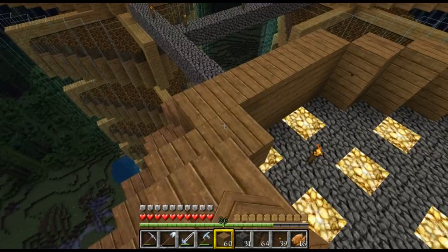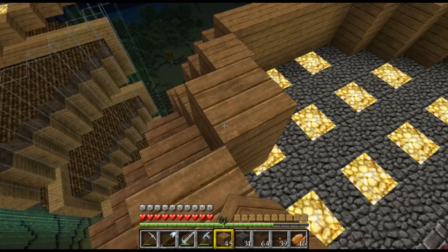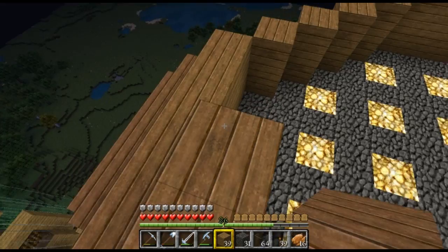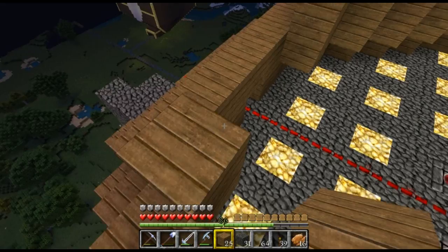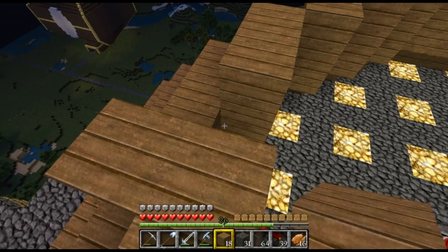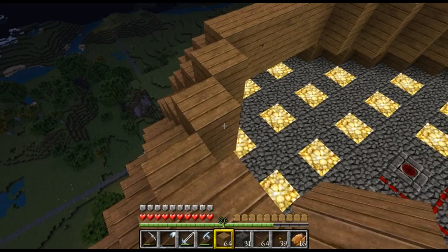Next episode — Episode 54 — we're going to be putting in hopefully all the hoppers and all the redstone for the farm. We've got to take care of a bunch of stuff, then we've got to start digging that massive hole, because I'm planning to put the collection area underground. We're going to have a glass roof, it's not going to be too deep — only about 20 blocks. I have most things planned out in my head, but whether it all comes together okay — that's my main concern.